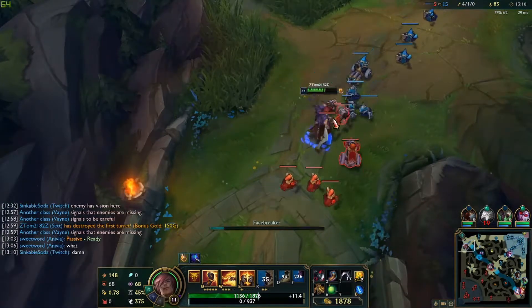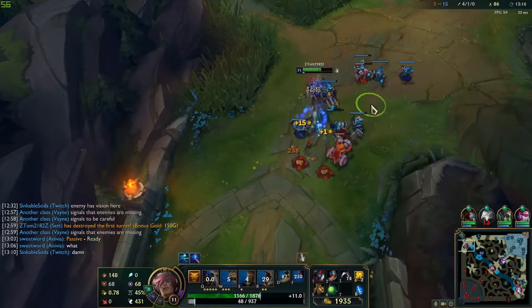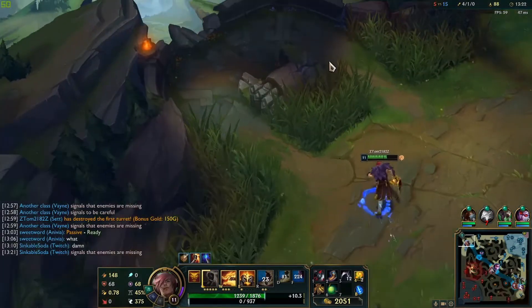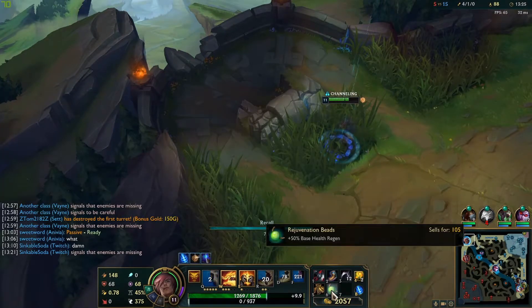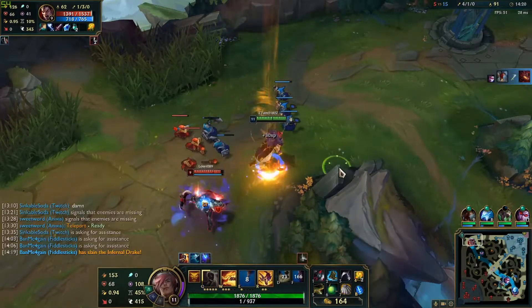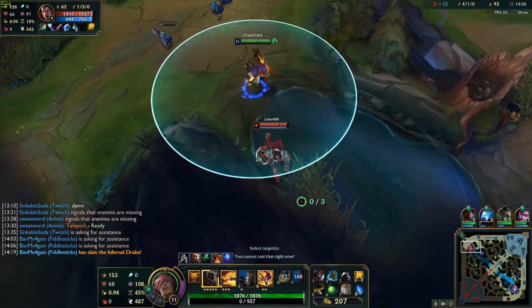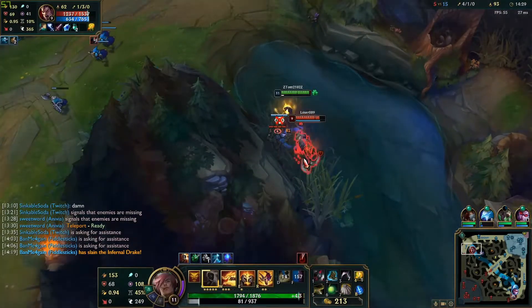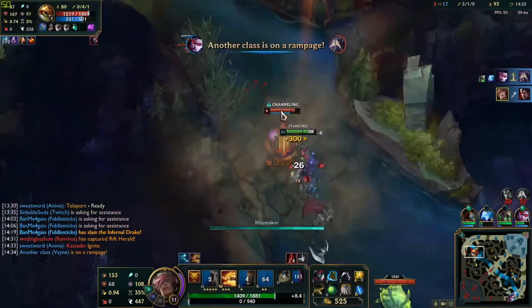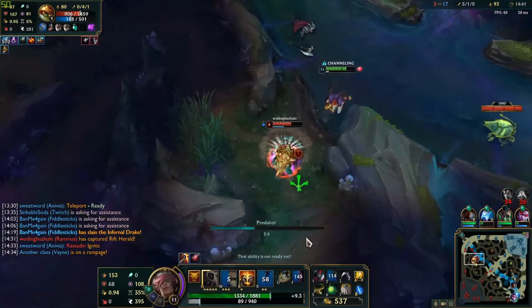Since Kassadin is missing from mid I should back off for now. I can see him at mid now so I can get this one-on-one. Dramas — okay. What should I get? I'm too fast. He doesn't have the tools to run me down. At this point in the game I'm so fed I shred Darius's health and kill him before his team even arrives.